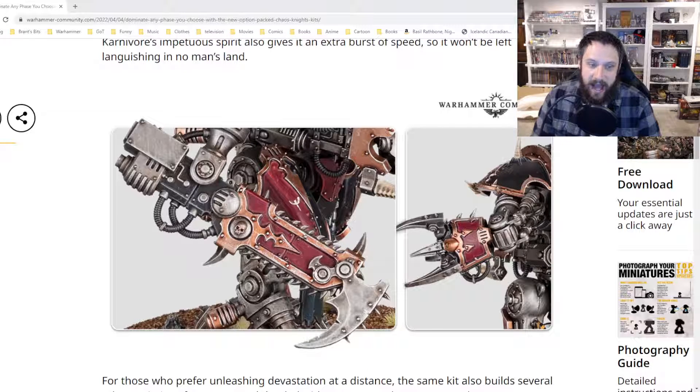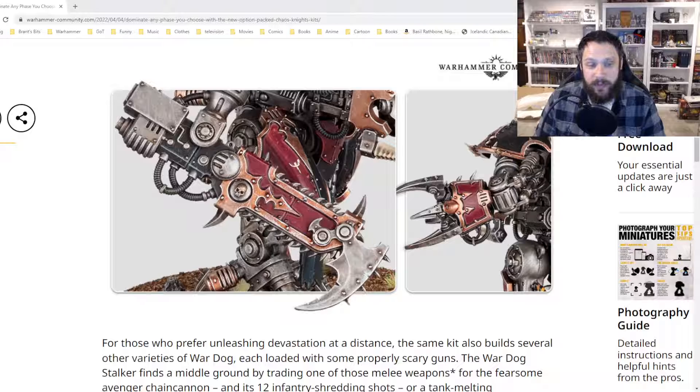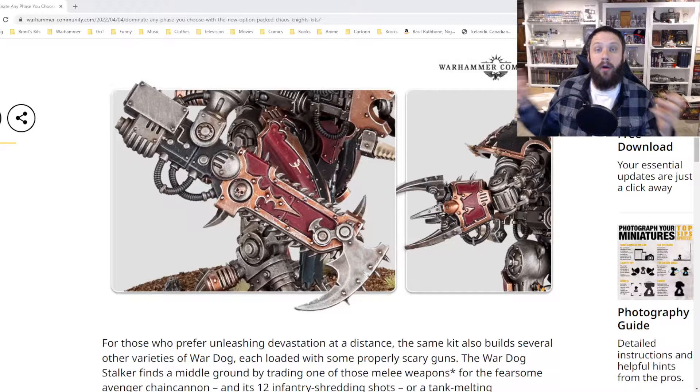In most cases this means it'll only be kind of in between for one turn. In some cases things can charge first turn, which I don't care for — I think it's not great for the game — but regardless, this will most likely get into combat turn two. The conversions people were doing used Plasticard to cut up different sword parts to add onto the chainswords to make them look more Chaos, and people were using the claw from the Heldrake — the Chaos Flyer — as a power fist for War Dogs.